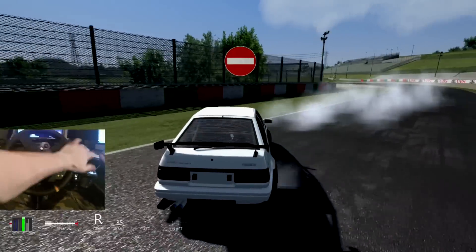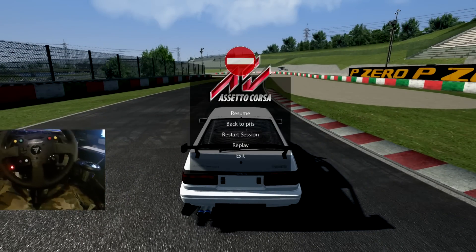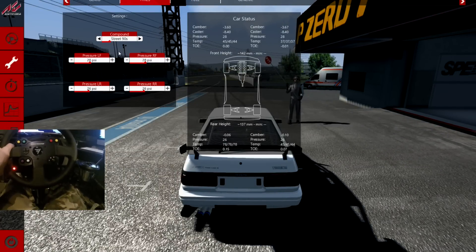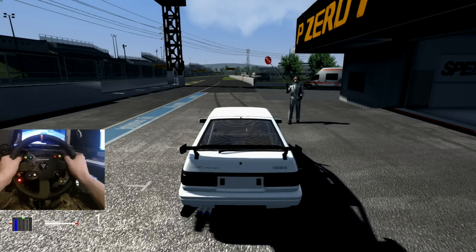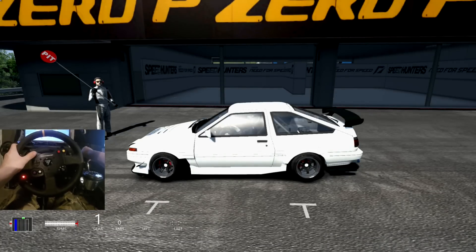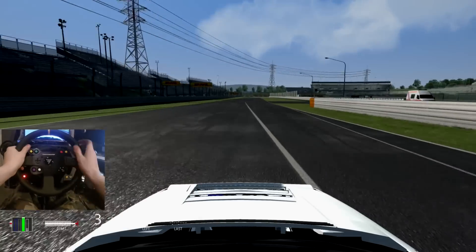Force feedback can definitely be turned down just a couple notches on this puppy right now. Look at this! Before I get too damn crazy and just keep going, we're gonna lower the force feedback down to about 50. I think that's gonna be good for this. Tires - we are gonna bump up the tire pressure as well to about 37. I just want to be able to get the rear tires spinning a little bit more. Engine limiter - we want that damn high right now. She screams now!